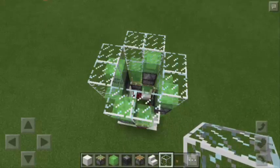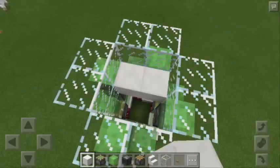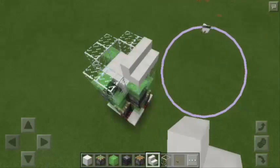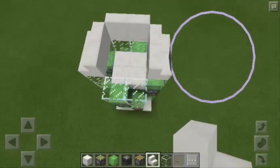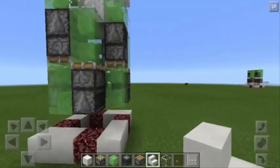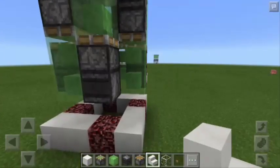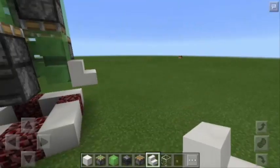Next, we will go here and attach a Block of Quartz to the Slime Block — one here, also here, and also to the other 2 Slime Blocks. Finally, we're going to put Quartz Stairs here and also to the other 3 sides of the square. Make sure that the Quartz Stairs are facing up. Then let's go down again and put 2 Quartz Stairs on each of the lowermost Slime Blocks.